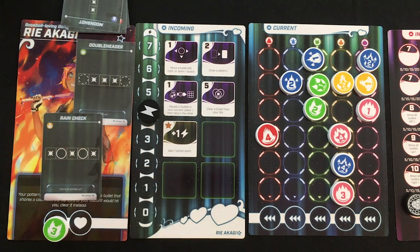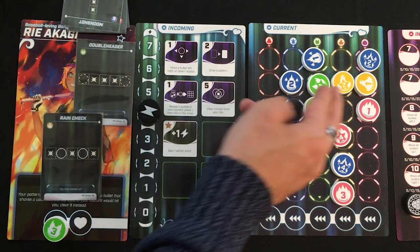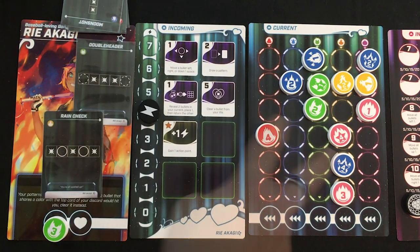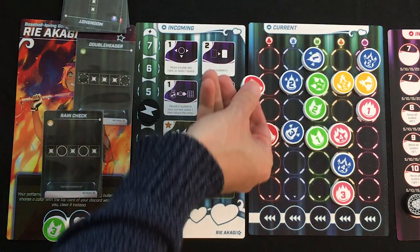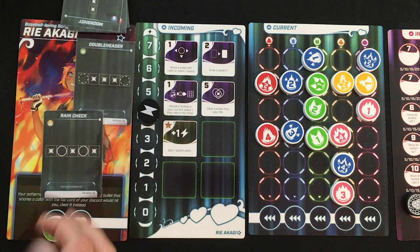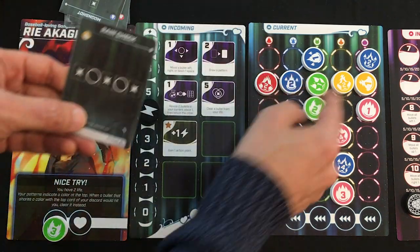Considering Rain Check to get to five AP to heal damage, then defend Headbanger. I move the yellow down — down to two AP — Double Header would get me back to four, still not enough to move for Headbanger defense. Rain Check would clear two bullets and get me to five, but I'd still need one more AP to reposition for Headbanger. Drawing: three blue, one green — two bullets left. Last bullet: two red! I literally needed a two red to win this turn — and I drew it.